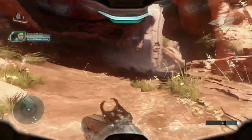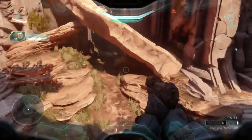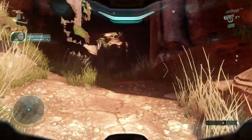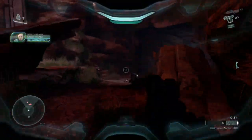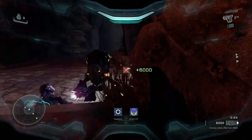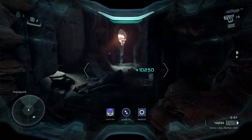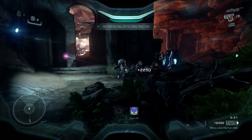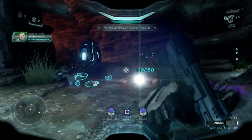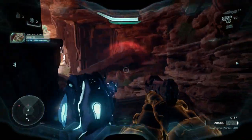In doing this, we'll also get two other achievements. We're going to do Drop a Quarter, which is to complete a mission in Score Attack with at least 10,000 points. And on our way to 500,000 points, we'll also get Up for a Challenge, which is reach 50,000 points in Score Attack with a Skull multiplier of times two or higher on.